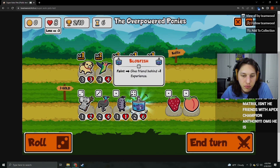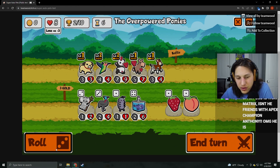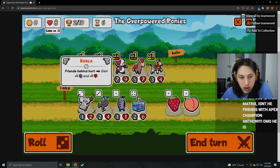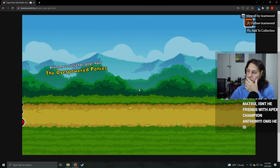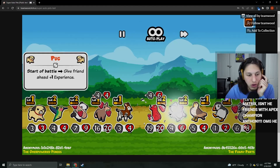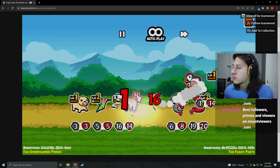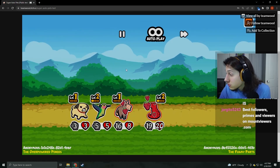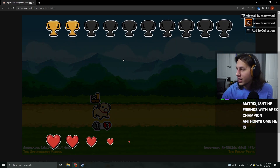Blobfish: give friend behind plus one experience when it faints. Are there pills in this? Friend behind hurt: gain plus one, plus one? I kind of like this build. Is the pug worth it anymore? Nah, pug out. Sick!